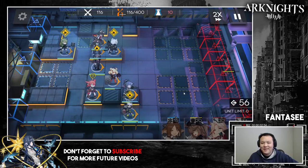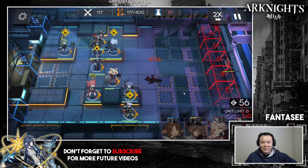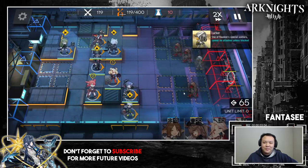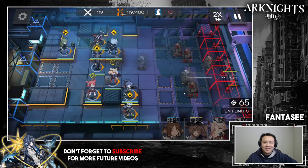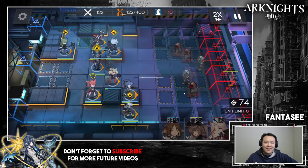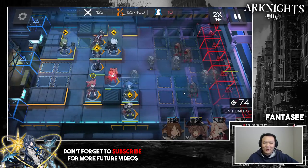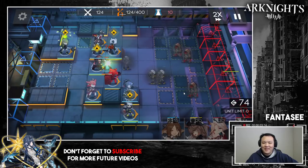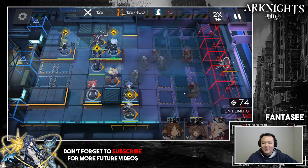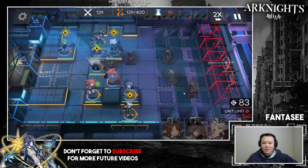Funny story — I actually didn't like Shining when she first came out. I got her from a top operator tag in recruitment; I also had the healing tag at the same time so I was trying to get Saria. It was a one-in-three chance and I was a little salty when I got Shining instead. But I got Saria after two weeks, and then I started using Shining, saw her in-game sprite, and decided to get her to E2. From that point on, Shining has been top waifu.